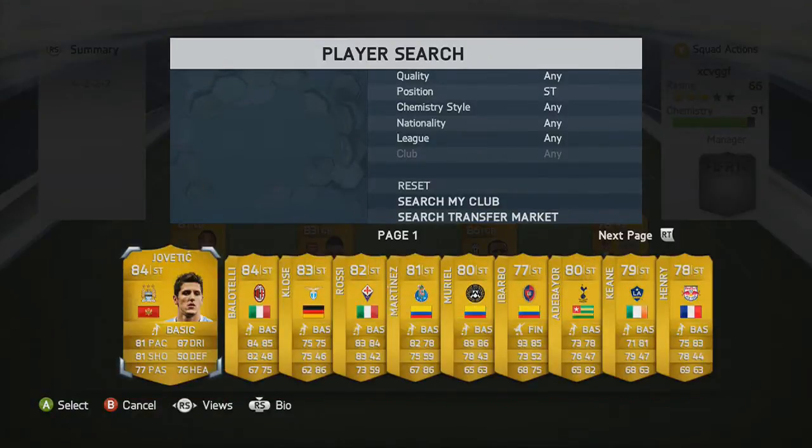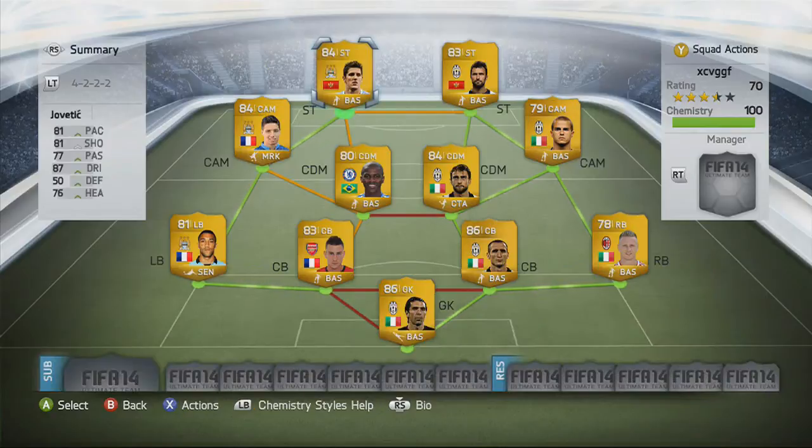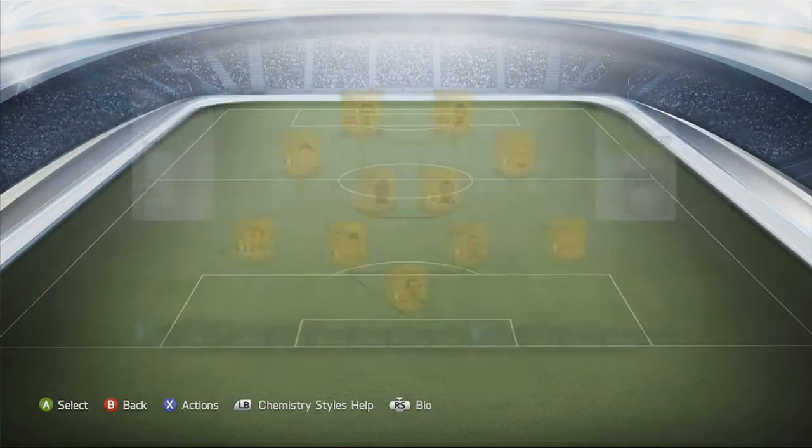To finish off the team, we're going to go with Vucinic's national team mate Stefan Jovetic - and now you can see why Ramirez is there for the chemistry link. Stefan Jovetic has four star skills, he's cheap, he's got good stats: 81 pace, 87 dribbling, and he's also got good heading so you can score corners with him. And that's the team.